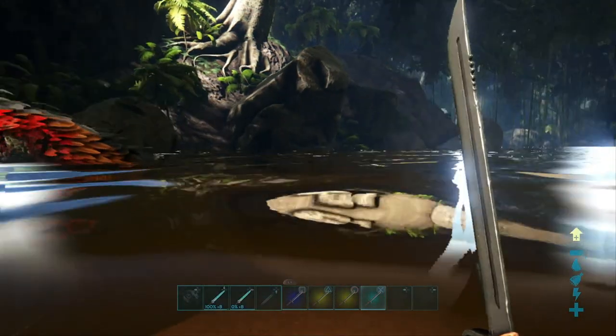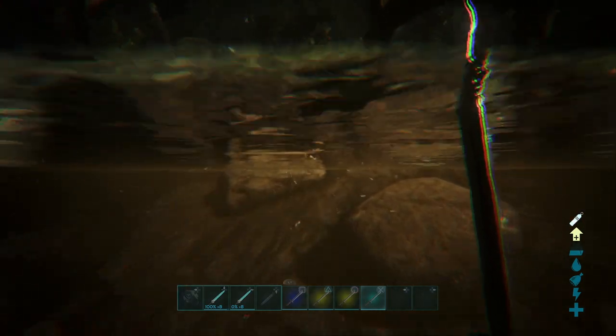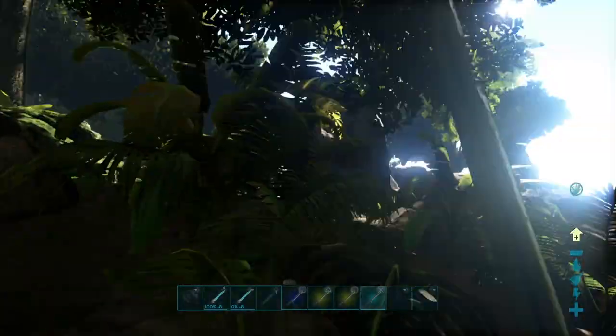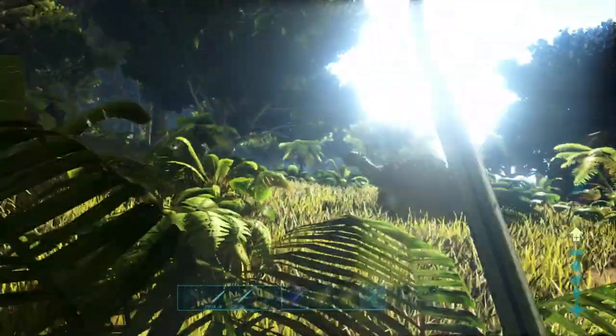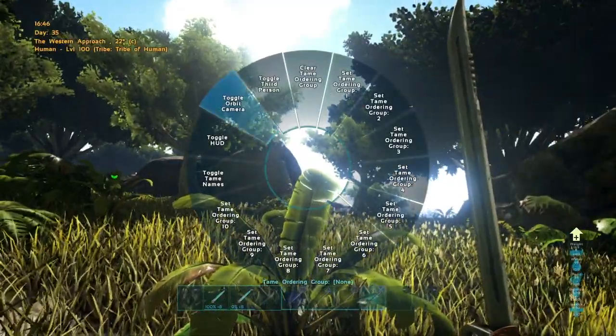It's much better to get your hands on an ascendant blueprint for a primitive sword and just use that, because the tech sword isn't really worth all that for the 200 points of damage and the charge attack. You can craft the tech sword if you really desire and only use it in situations of dire need, but there's really no need for it.